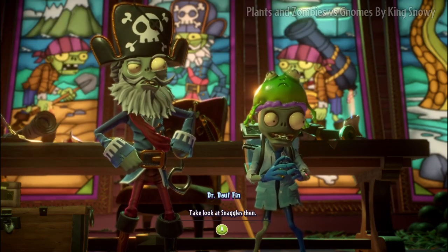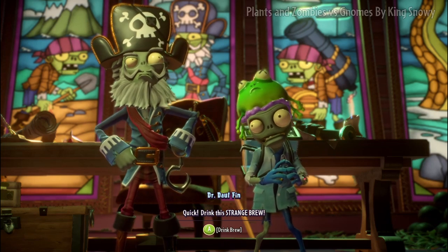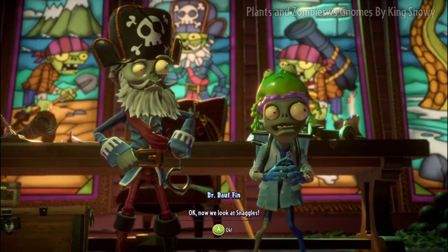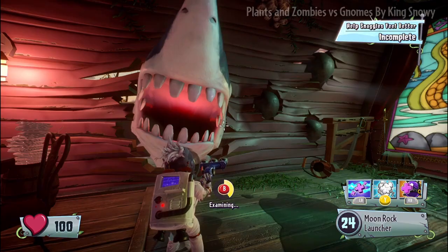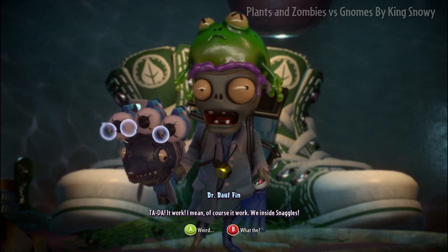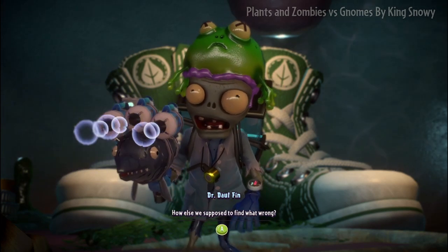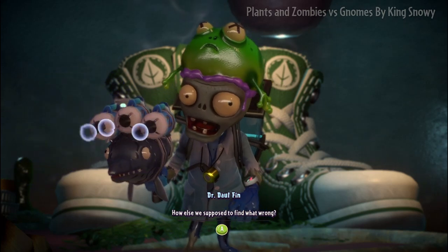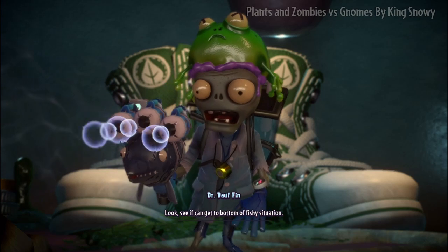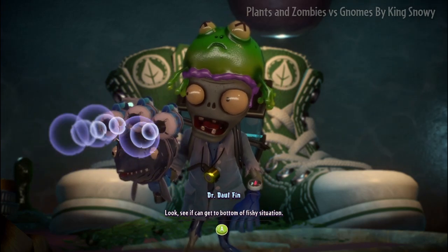Take a look at Snaggles then. Why is my gun in the frame? Quick! Drink this strange brew. I'll drink this water. Now we look at Snaggles. Ta-da! It worked. Of course it worked. We're inside Snaggles! How else are we supposed to find what's wrong? This smells so bad it's almost good. See if we can get to the bottom of this fishy situation.